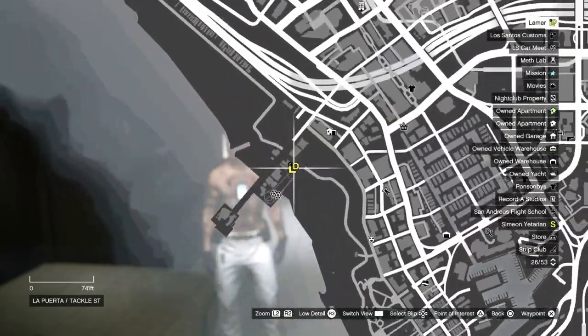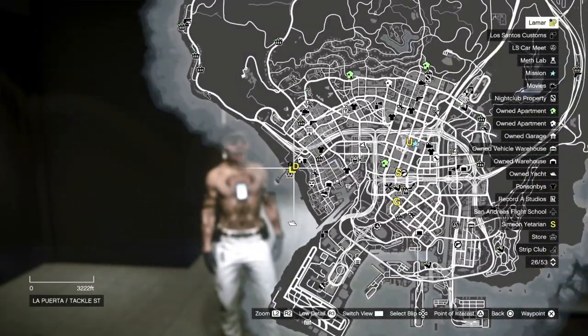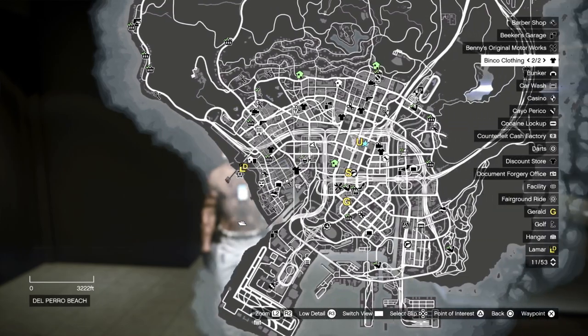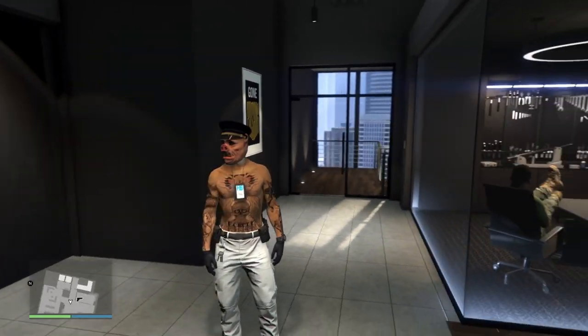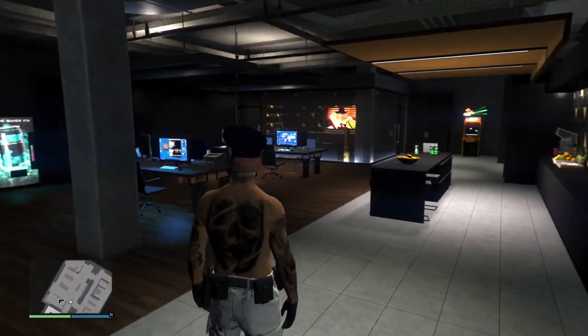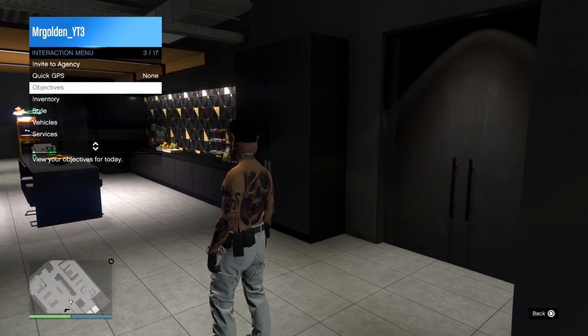Then you'll move on to the second mission and you won't need anyone anymore — well, actually you will need someone, but there are ways to bypass that. So there are two belts that are really easy to get that work for this. Let's go ahead and move with it.